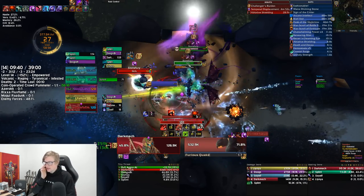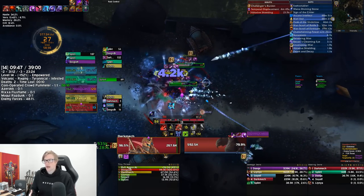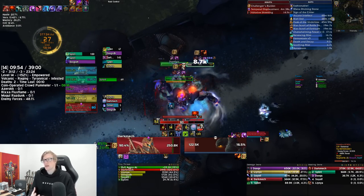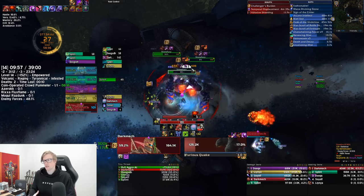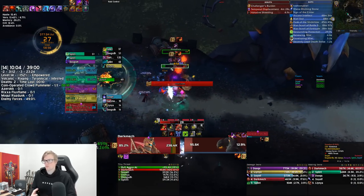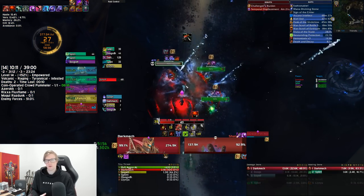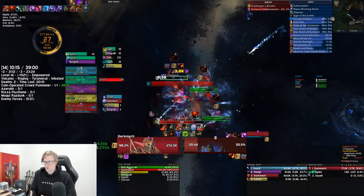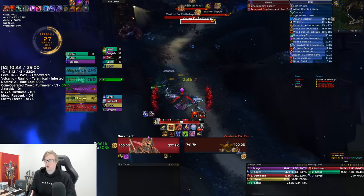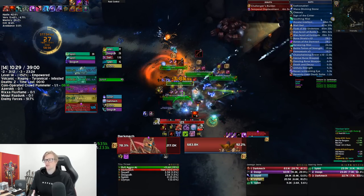These elementals aren't really too bad — the big thing is their Tectonic Barrier. If Tectonic Barrier gets off they have an absorption shield, and then they do Furious Quake. If Furious Quake is going off while they have the Tectonic Barrier, you can't actually interrupt them — so it's really important to interrupt the Tectonic Barrier and the Furious Quakes. Stun them or purge off the barrier if it does get through. These mobs don't do a hell of a lot of damage.